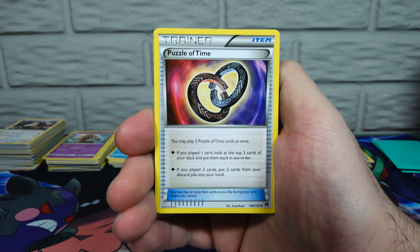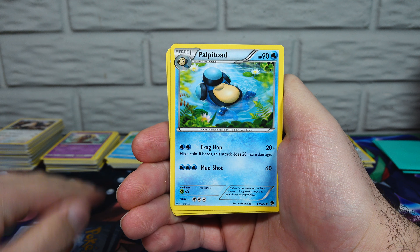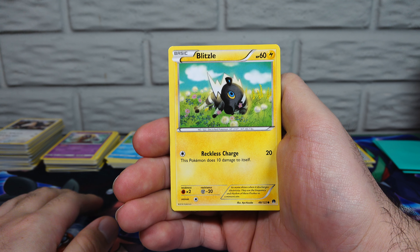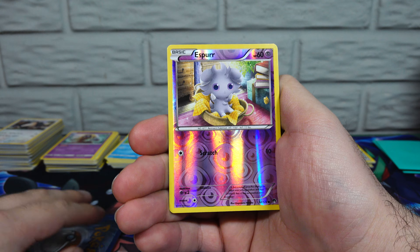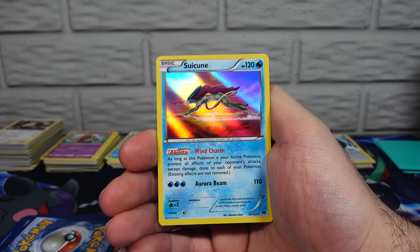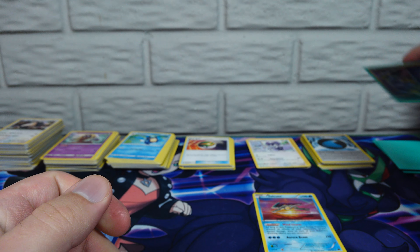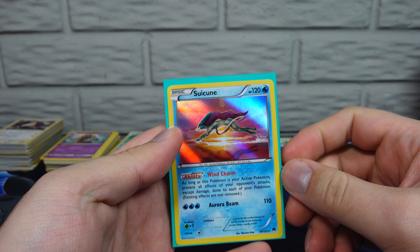So another Puzzle of Time — we literally just pulled one of those a couple seconds ago. Arcanine, Palpitoad, Phantump, Psyduck, Shellder, Desert, Blitzle — I don't know how that head is the correct size for that body at that angle, that is crazy. Ferroseed, Reverse Holo Espurr, and a Rare Holo Suicune — looking pretty darn nice. Looks really good with these mint sleeves.